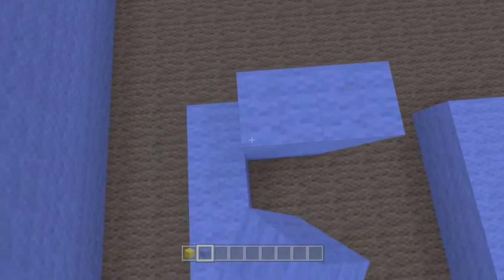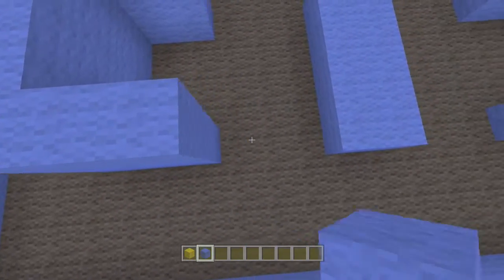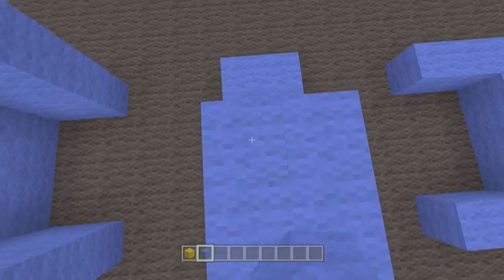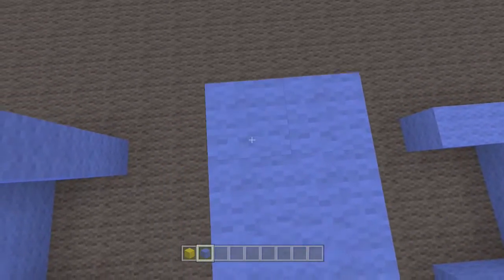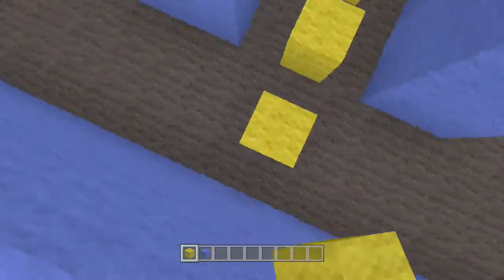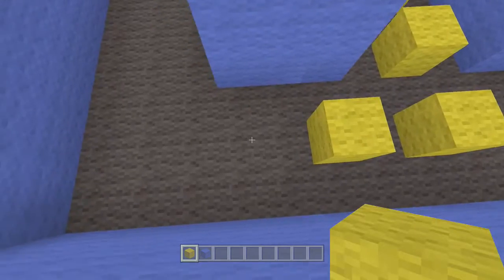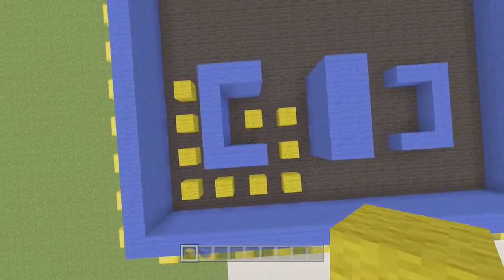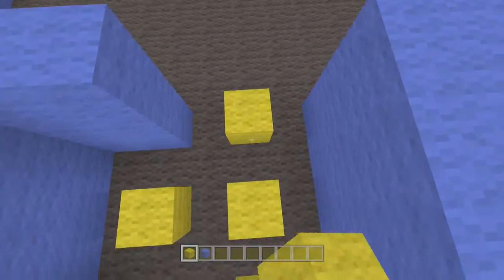Not too bad. We're gonna make these three blocks high so you can't jump on top of them. I'm not going with the original Pac-Man layout, I'm gonna build my own just because it's a lot easier and I don't feel like copying a layout. But we're gonna start off by building some dots. So that's how we're gonna start, just basic dots like that.